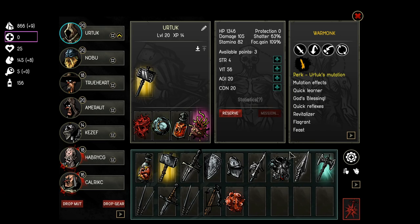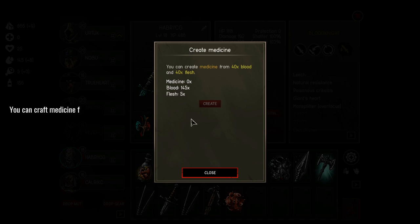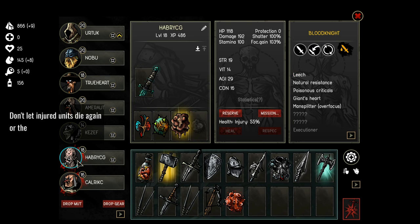Medicine is a resource needed to heal injured people. If a character dies for the first time when uninjured in a tactical map, he will actually become injured — removed from that fight but still available after. It takes one medicine to heal them. You can craft medicine using 40 blood and 40 flesh to craft one medicine. Healing a character gives it a timer before becoming uninjured, and this timer goes up every time they're injured. If they are killed again while injured, they're dead for good.